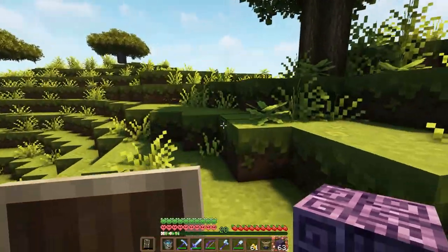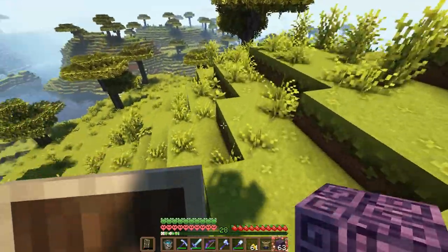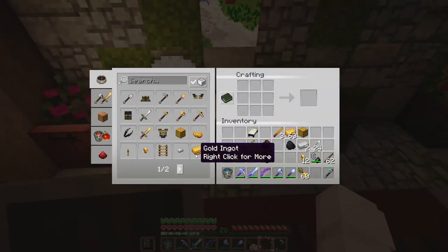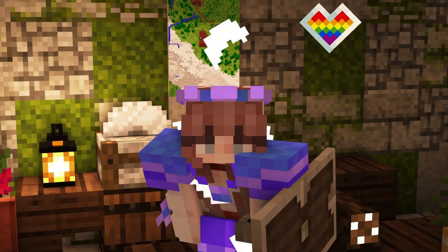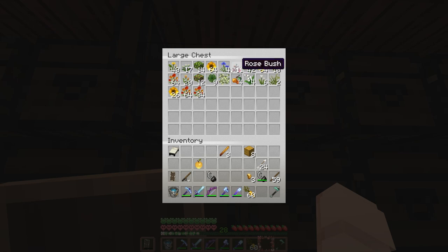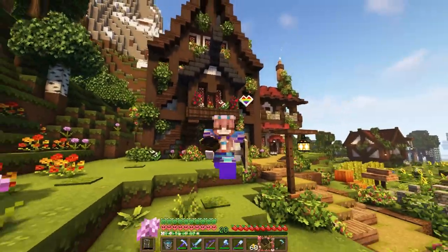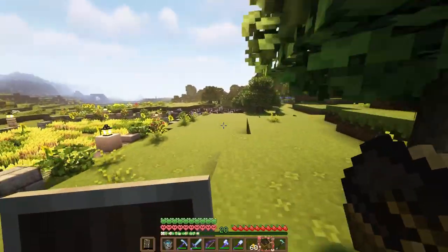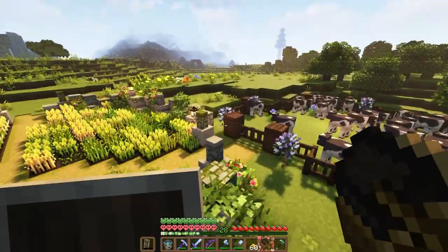We have our blaze rods, so we can start setting up a zombification chamber to zombify our villagers. I wasn't thinking of this while I was in the nether, but we are gonna need gold to make golden apples — and that's not a lot. We're also gonna need a name tag and some brown mushrooms. We don't have any, so we're gonna go to that dark oak forest that we found before — there was only like one brown mushroom there, so we'll just go grab what we can.